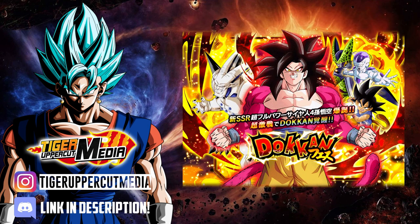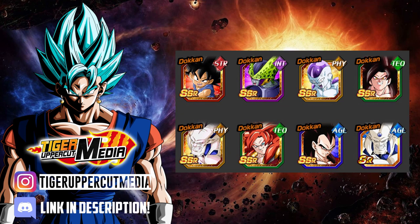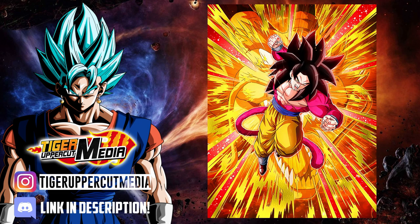His banner brought 3 brand new characters: STR GT Goku, INT Perfect Cell, and Physical Final Form Frieza — all pretty solid units. It also featured Full Power SSJ4 Goku himself, Physical Omega Shenron, Tech SSJ4 Gogeta, SSJ4 Vegeta, and SR Senn Shenron. This is a really strong unit with a great banner to match. If I had to venture a guess, I would predict this ends up being global's Christmas banner, which means we might be getting discounted multis and tickets with it — though of course this is all just speculation.